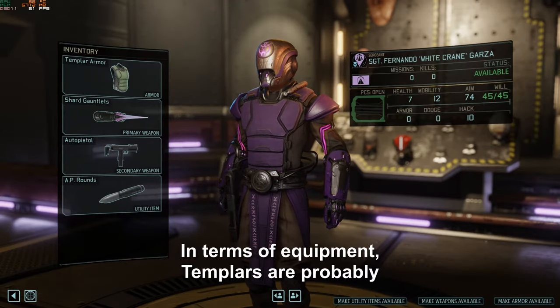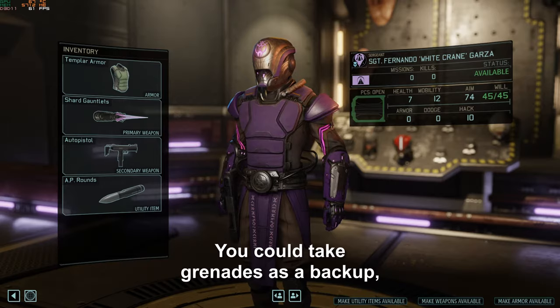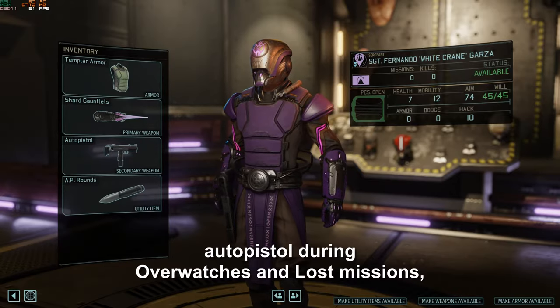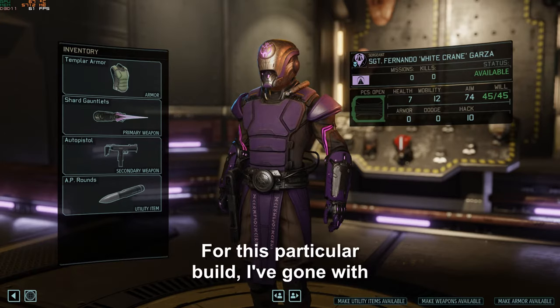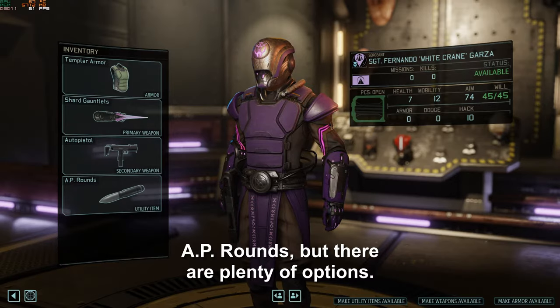In terms of equipment, Templars are probably the class I'm the most flexible with. You could take grenades as a backup, you could take special ammo to buff the auto-pistol during overwatches and lost missions, or you could take a mimic beacon for when there's more than one enemy left alive. For this particular build I've gone with AP rounds, but there are plenty of options.